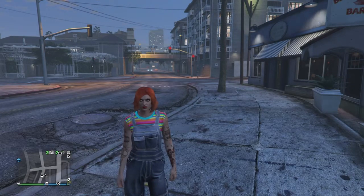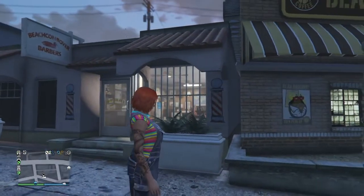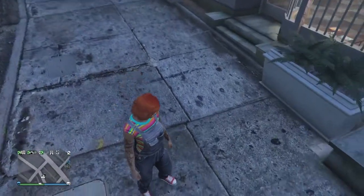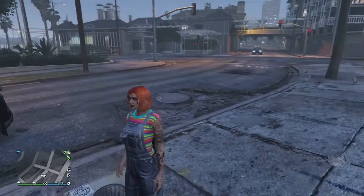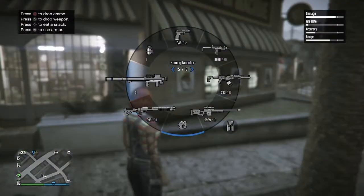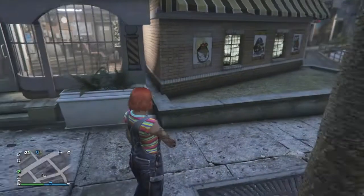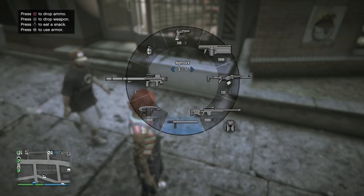The second outfit is Chucky. I put this colorful t-shirt on her, got the blue overalls and the red canvas shoes. Then I put her hair as red and made a female version of Chucky. For a weapon suitable for Chucky — a knife, switchblade, or whatever you want to use.